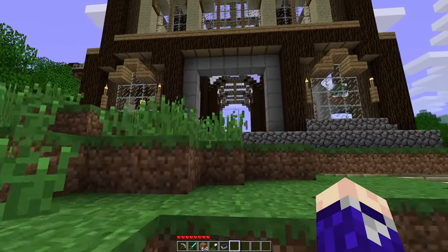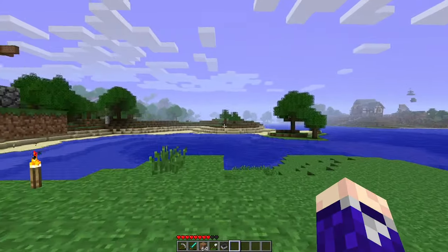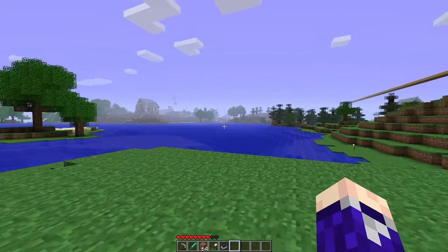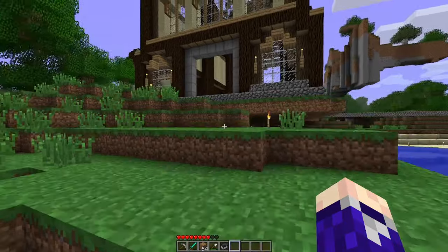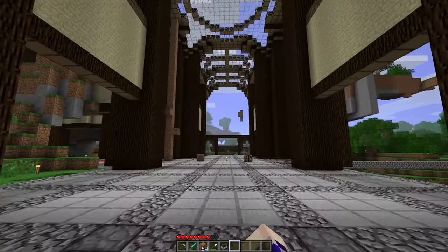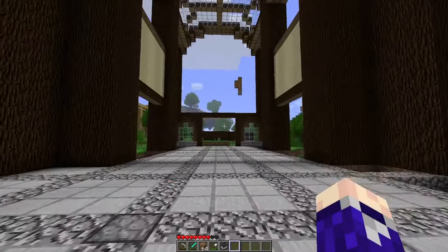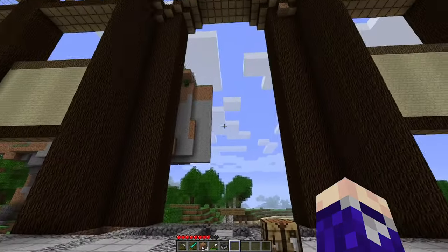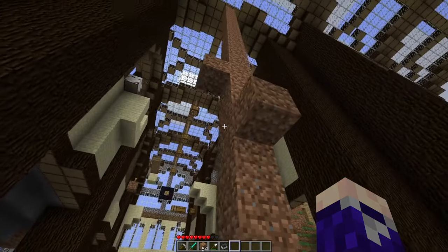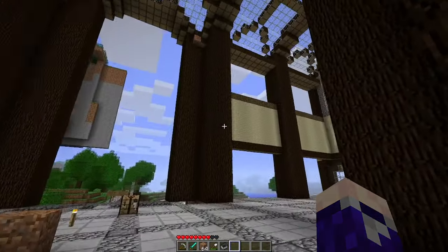There's now a back exit, so you can come in through the front and then use this back exit which leads out to an area that hasn't really been touched much. Greffin's place is over there and Pepper's place is over there, but there's not much going on in this whole area, so we could potentially expand out this way. The plan is for Deadly to build a portal, and we'll have a staircase going up to the top portion. Progress has been made and it's looking pretty good so far.